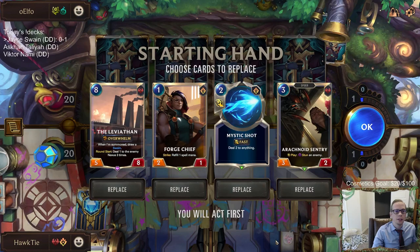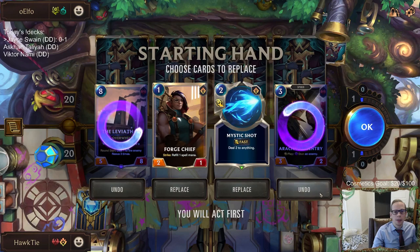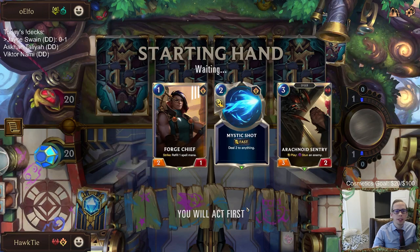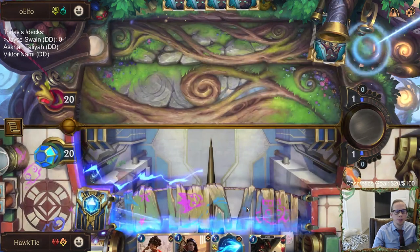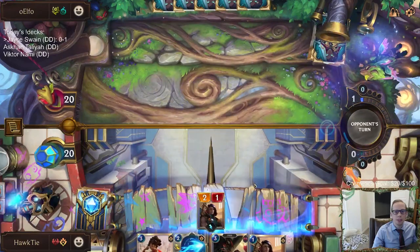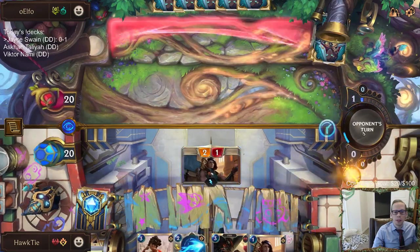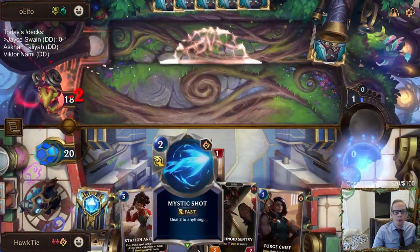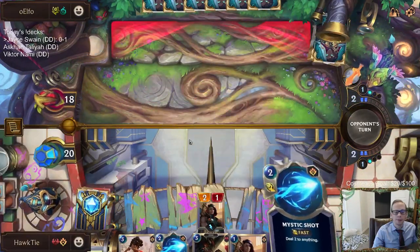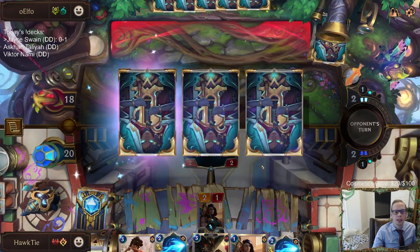Alright, Senna Vagar. I kind of want to keep Sentry. Let's keep all this. My thinking with keeping Sentry is that Sentry will enable Flock if we can find it, because Senna and Vagar are two champions you really want to be able to kill right away. So Sentry plus Flock could allow us to do that. Keeping Mystic Shot because of Twisted Catalyzer — we really want Mystic Shot against Twisted Catalyzer.